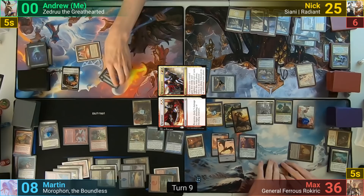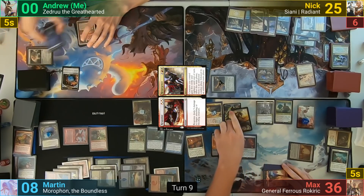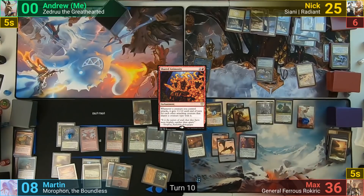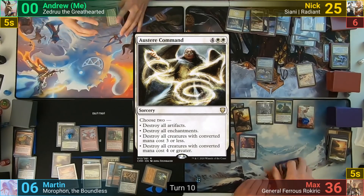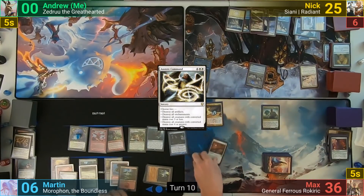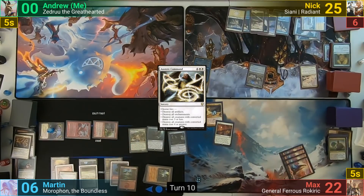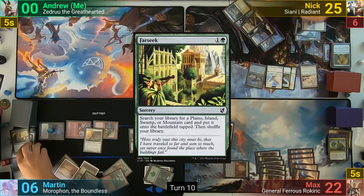Max gains 8 more from lifelink and passes, discarding down to hand size. Martin puts a Shared Animosity to the bottom with Descendant's Path and draws. He uses the Ancient Tomb, taking 2, and his Treasures to cast Austere Command, picking the modes of destroying small creatures and artifacts. He moves to combat, swings the team at Max, who chumps Moretti and takes 14. Martin then casts a Palisade Giant for some defense, follows up with a Farseek, and passes to Nick.